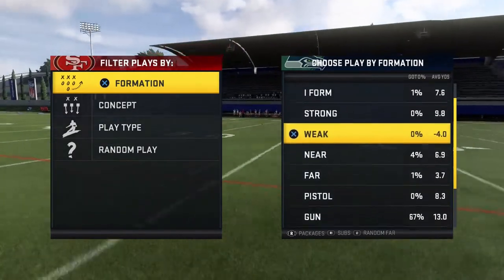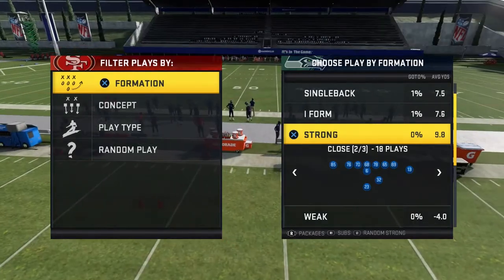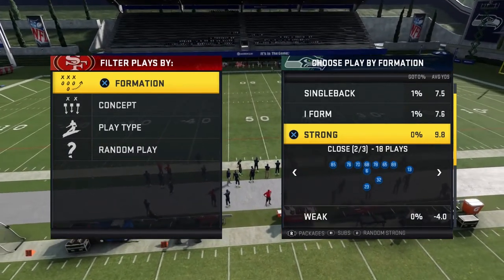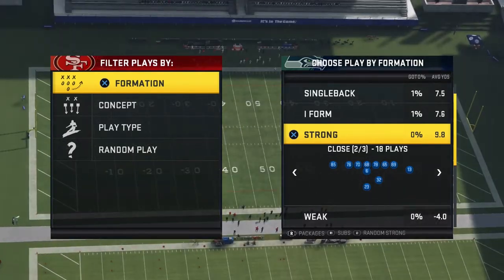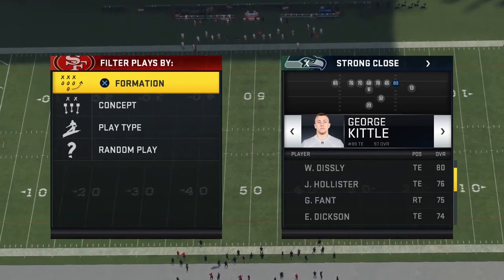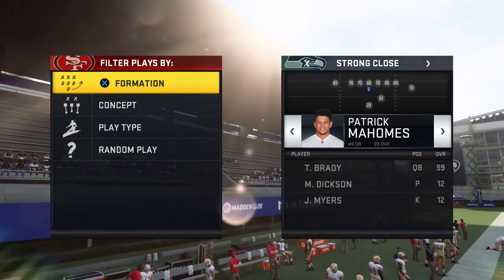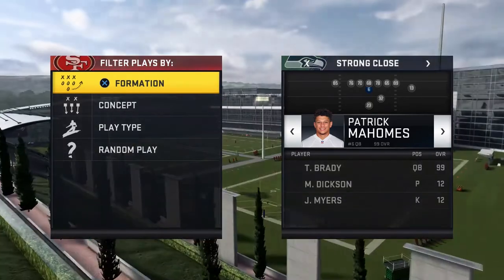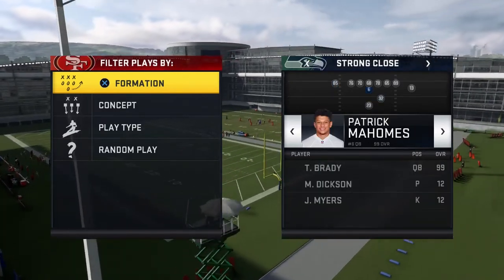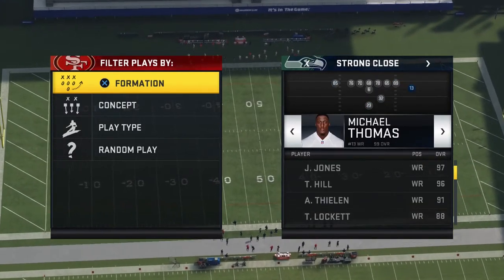Now talking about personnel for Strong Close — same personnel as Close Flex because we're going to audible between those two. We want a Tight End Apprentice, a Hot Rod Master if possible, and an Escape Artist quarterback. Golden Ticket quarterbacks are going to get cheaper but still about two million coins — it's worth it though. If you can't afford a Hot Rod Master plus Escape Artist quarterback, make sure to have a Slot Apprentice.